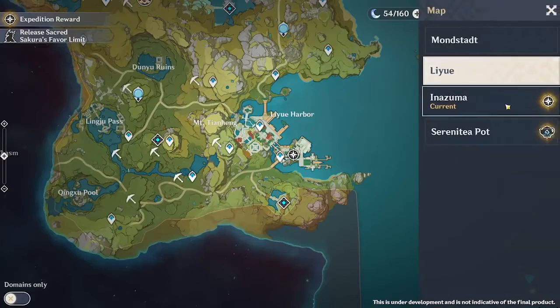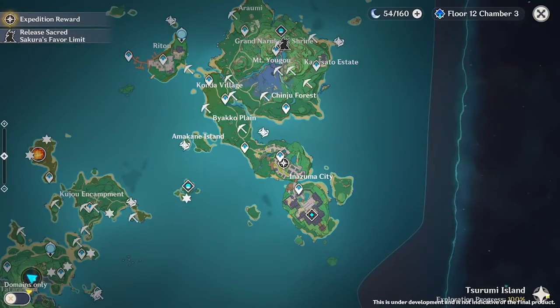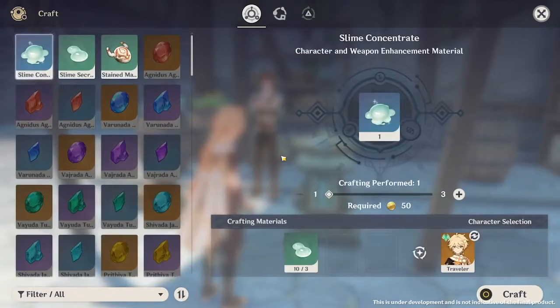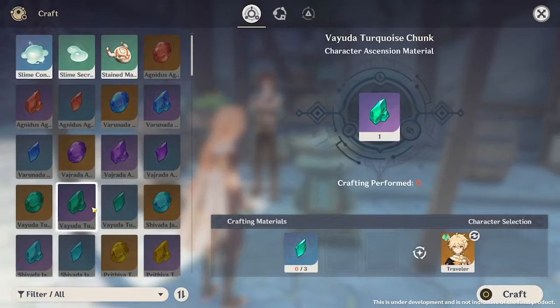The third quality of life change will allow us to select the region we want to go to quickly instead of dragging across the map. The final quality of life change is they're going from a single file view to a sort of grid view where you can see all the images of the materials.